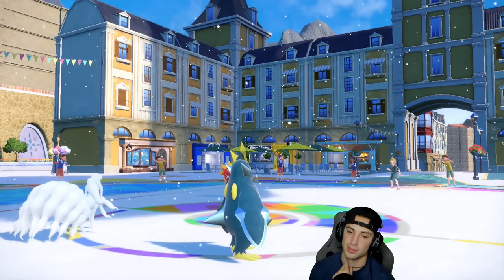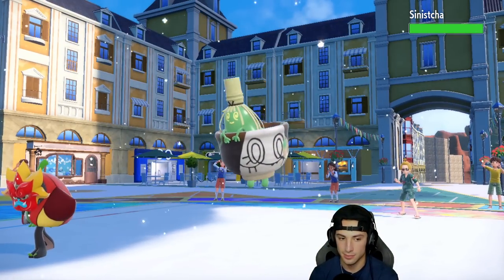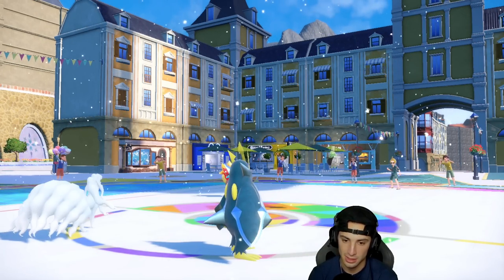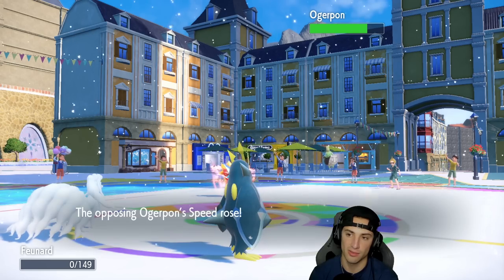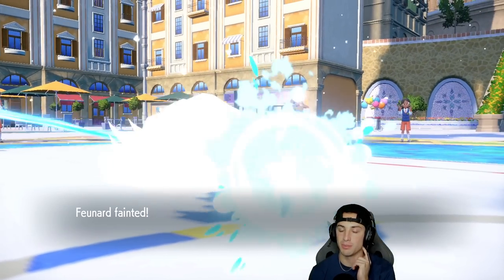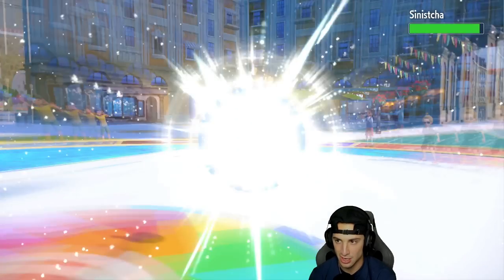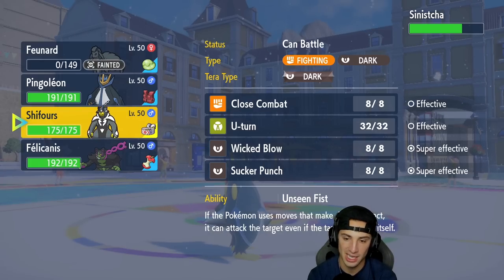He goes into Sinistcha — Hospitality comes out for the 25 HP heal. Their Sinistcha has Trailblaze, which you don't really see much, but it's perfect — you pick up the KO and get a speed boost on top of that. Massive. I drop a Flash Cannon but our opponent is off to a hot start and I'm not sure if we can KO anymore.